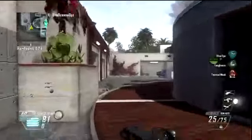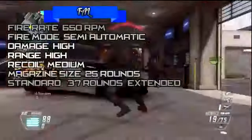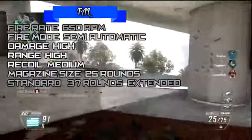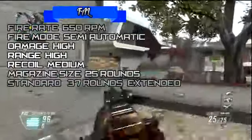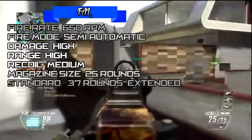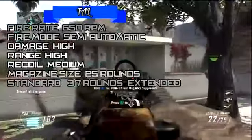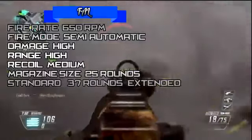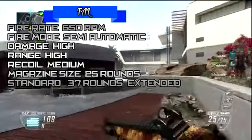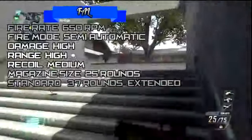Alright guys, this gun is a beast. It's a semi-automatic gun, but if you put select fire on it, it becomes fully automatic. This gun is really really good — it's like a FAMAS from Black Ops 1 if you put it on fully auto and it goes crazy. You need Scavenger for it because you waste bullets really fast.